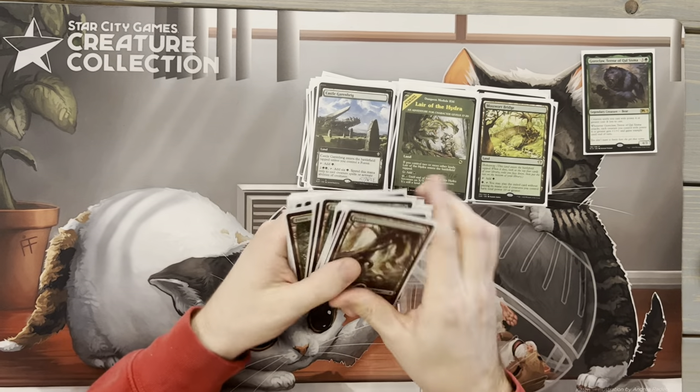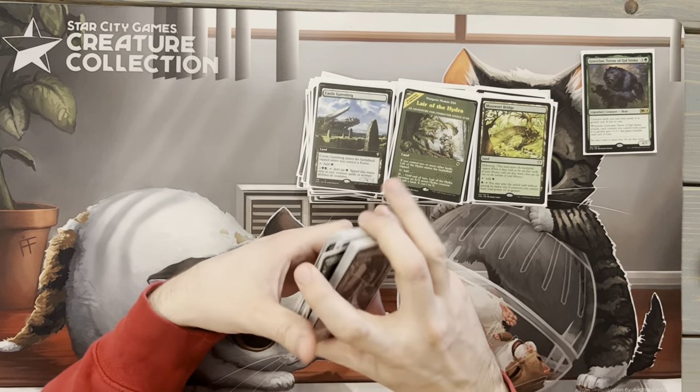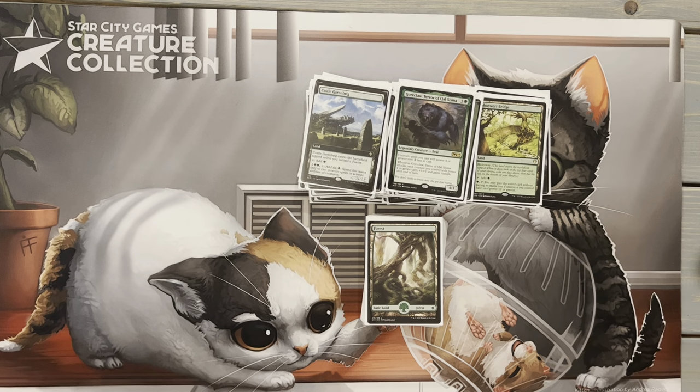We're running about 28 basic Forests — at some point I'd love to upgrade these to Kamigawa basics, but right now I have the Zendikar lands. So that is Goreclaw, Terror of Qal Sisma. Like I said, this is my main deck, the deck I love the most, and the one I find myself tinkering with the most. It's one of those lists where I can rotate new creatures in when they come out and really enjoy seeing the deck get better.